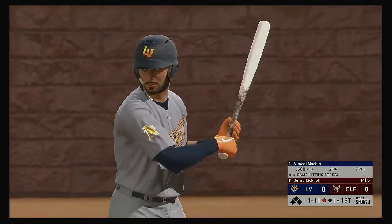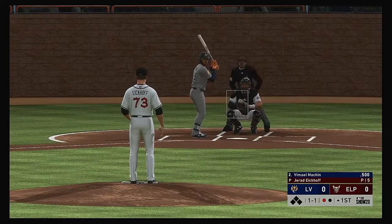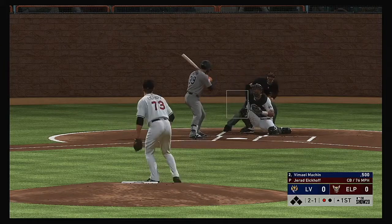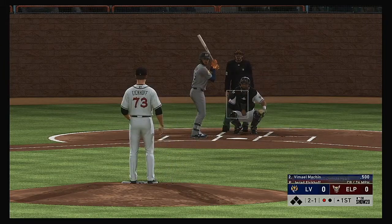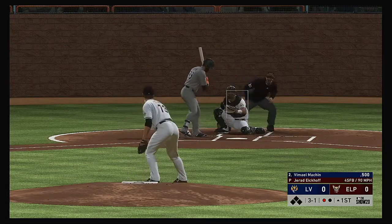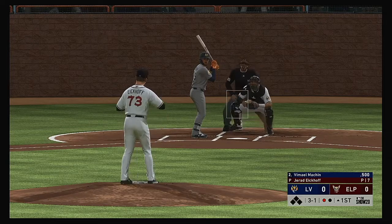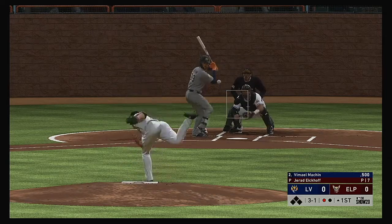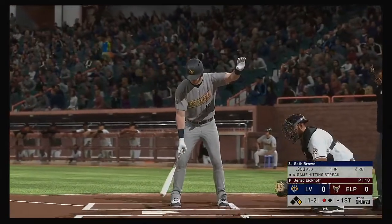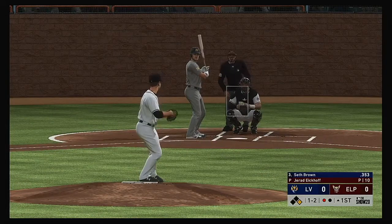Stepping up now, Vimael Machín. He's definitely off to a fast start in the early part of the season. Down low, two balls and a strike. Fastball and looks like they're pinching him a bit here — it's three and one. Starting to get a bit chilly here tonight, fifty-seven degrees at game time. And he lays off here. Ball four, and he'll become the game's first baserunner with one away.